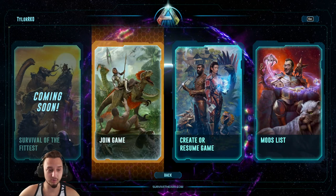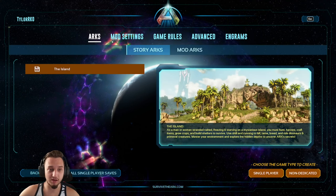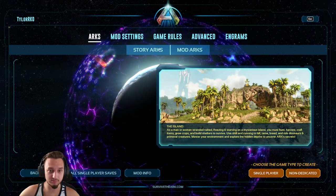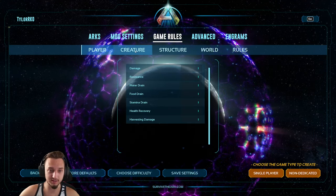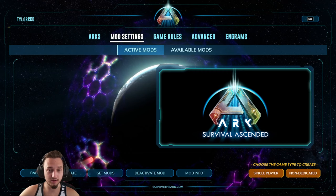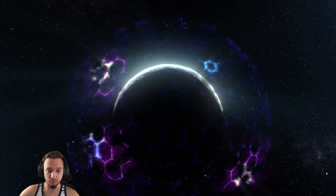We're going to get started here. We got a couple different options, and we're going to just create a game here. We have all kinds of goodies on here. I was just playing around and seeing what it was like. We got different mod stuff, different game rules, which looks a lot more organized than last time. If you hover over everything, it tells you about them, so you don't have to go to the wiki. Mods, mod maps, all the goodies, and we're just going to start single player.